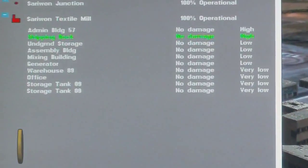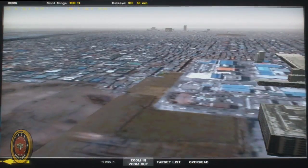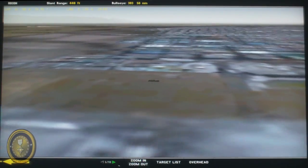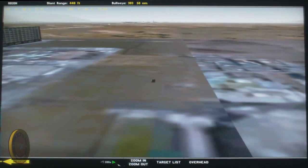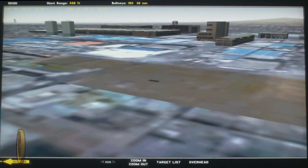Now let's go check our primary target, which is the underground storage, to have an idea of where it's located. There it is — very small, very hard to see. This is why you will probably always use laser-guided bombs, or if you have the coordinates, you can use GPS bombs like the JDAMs. Here you can get a good reference from each position based on the administration building, the office dock, the assembly building, and the storage tanks.